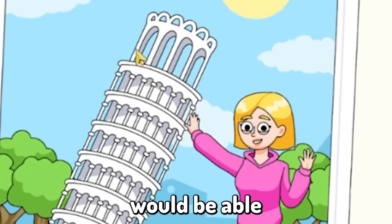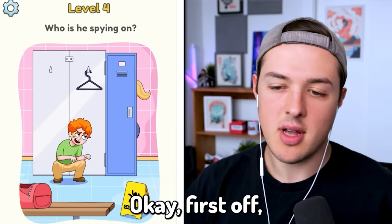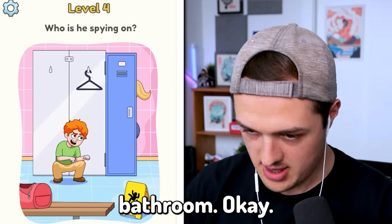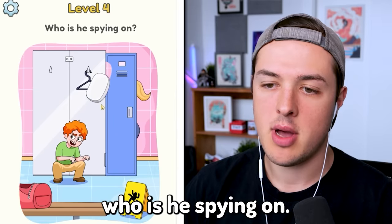I don't think that lady would be able to hold up a tower that big. Level four: who is he spying on? First off, this looks like my best friend Siren. Siren, what are you doing? That is the women's bathroom. There's a wet floor. It looks like she has a gym bag. And I guess we're supposed to find out who is he spying on, and maybe I'm not supposed to get him caught.